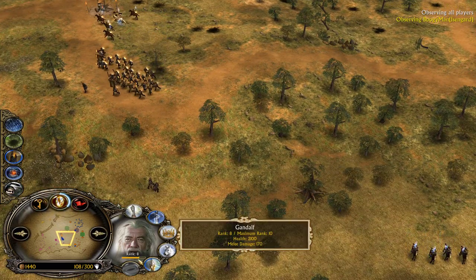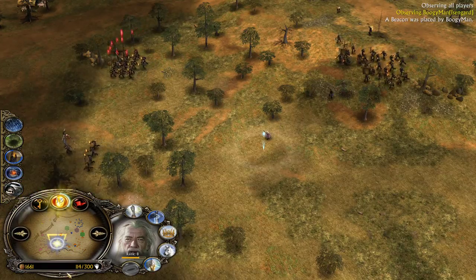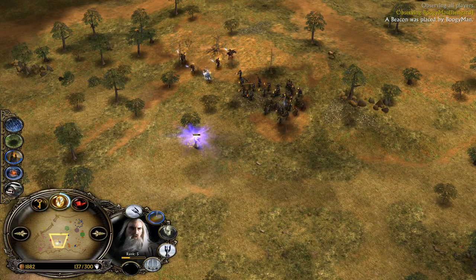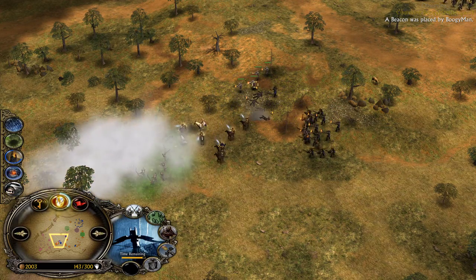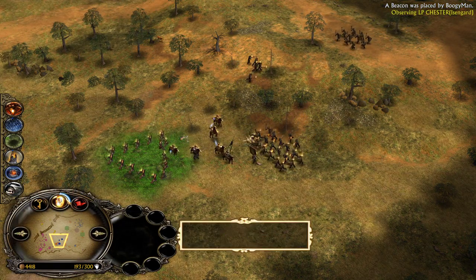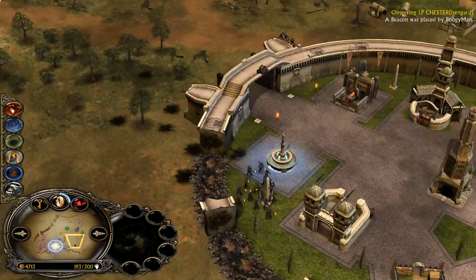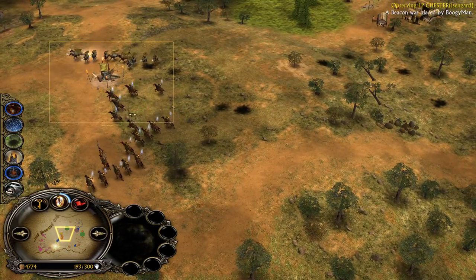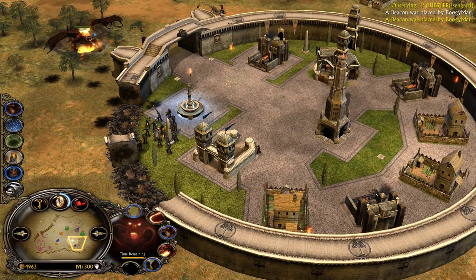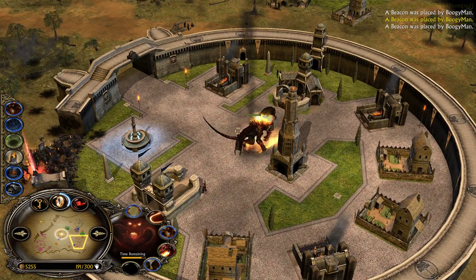Wormtongue is going to be used — Saruman was able to take control of one crossbowman. Saruman got crippled down and will be taken down. LP Chester now has enough power points for the Balrog, but has no vision control. He has Vision of Palantir available. Dexter can just buy the middle camp here easily. The Balrog summon will be used. Normally you should be able to take down the entire castle with a Balrog — all you need to do is use Ignite, move a bit, use Breathfire, and kill 5 structures at once.